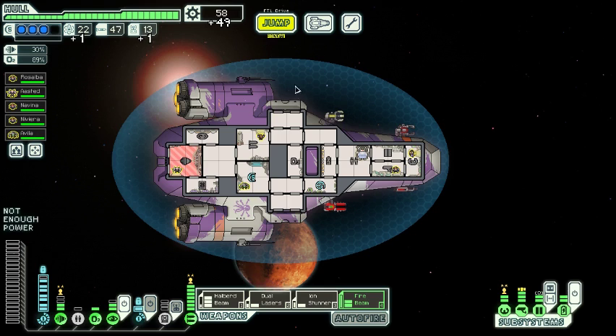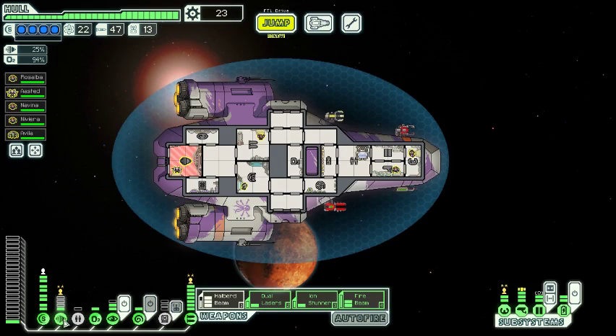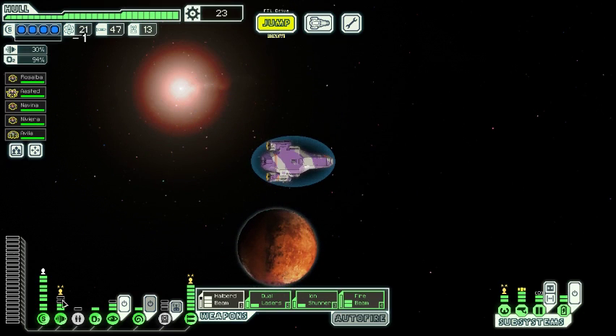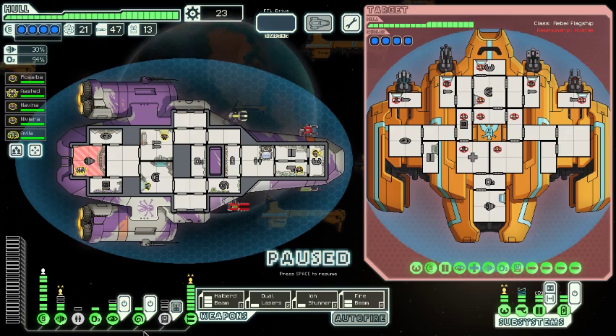49 scrap — honestly better than I thought for that kind of fight. Are we at the eve of taking on the flagship? We are indeed. We're even going to get the benefit of being able to jump away and jump back if we really want to. I could probably do that if they hacked my shields or my weapons — anything else, I probably don't even care. We're going to be killing them too fast for the oxygen hack to be a problem.